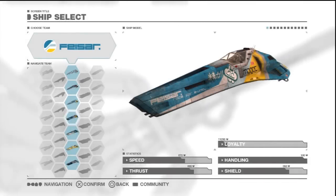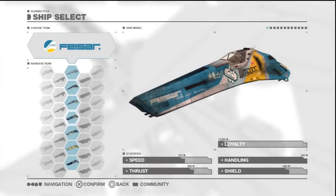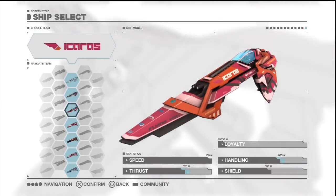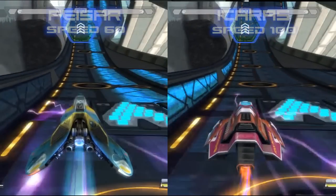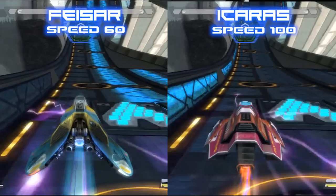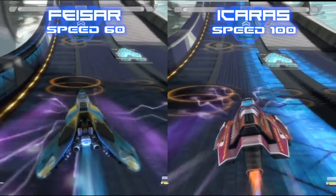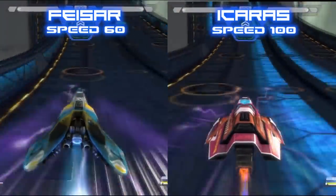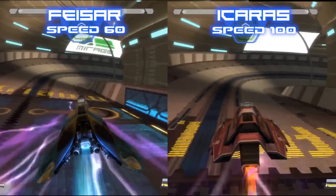If a ship's thrust helps it in the short term then its top speed will help it in the long term. The original Faisar craft has one of the lowest top speeds in the game. Comparing it to the Icarus, which has the highest top speed, both craft run through the Moatherma loop at top speed following the same path with no speed pads used. Unsurprisingly the Icarus reaches the end of the loop first. Differences in top speed will be noticeable over the course of the whole race rather than just in the short term.